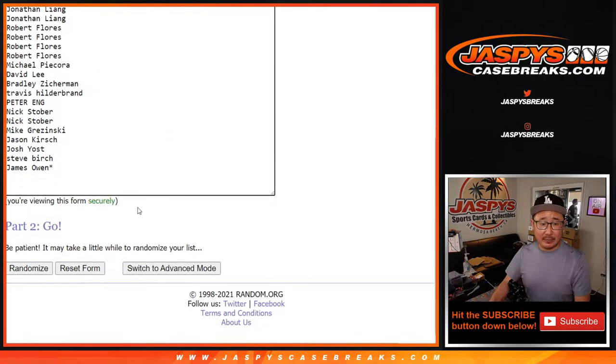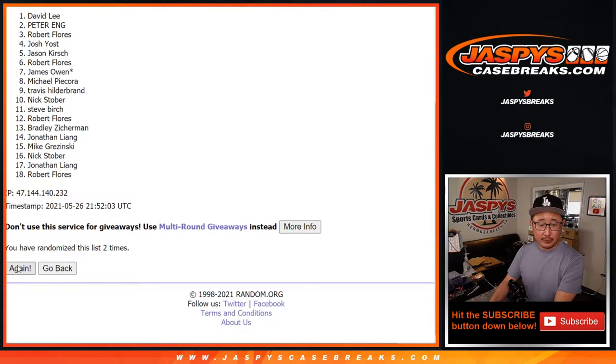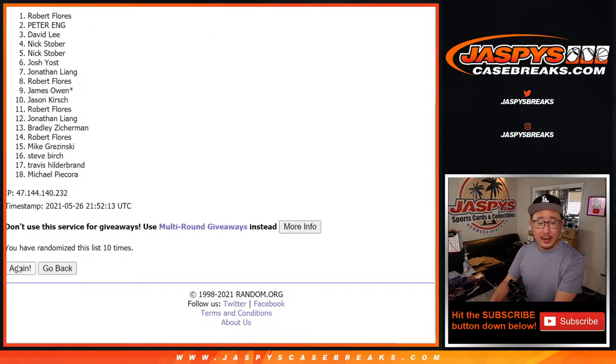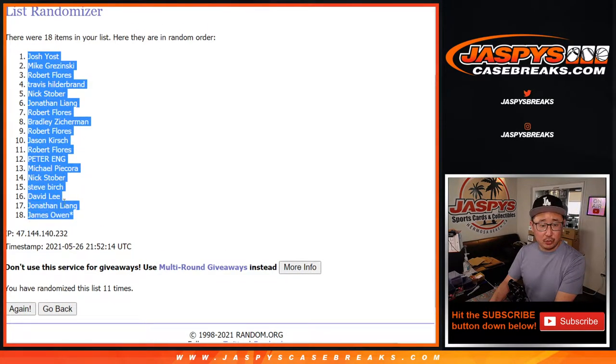Five and a six — eleven times for names and letters. One, two, three, four, five, six, seven, eight, nine, ten, and eleven then final time. After eleven, we got Josh Yost down to James Owen.